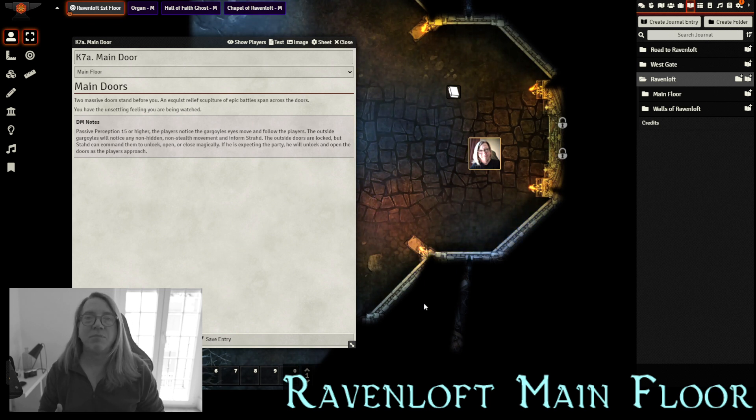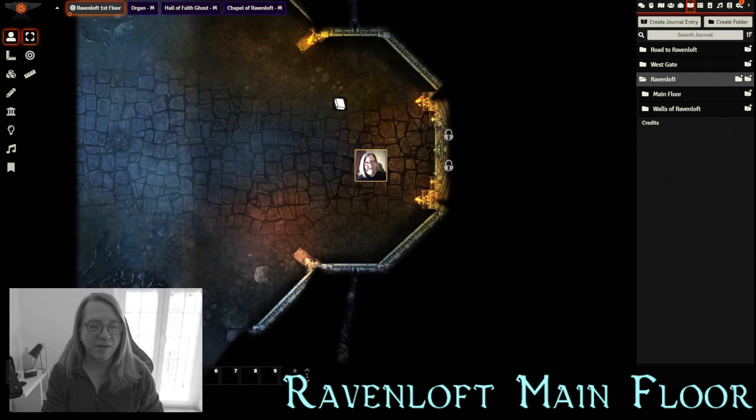If the players are hidden or stealthing to the door, you might want a roll to see if the gargoyles detect them. An important distinction: when player characters come to Ravenloft they are either welcome or unwelcome guests. If Strahd is expecting them — invited them to dinner or they're expected — the doors will magically unlock and open as players approach. If the players are unwelcomed, they're going to have difficulty getting through this door.